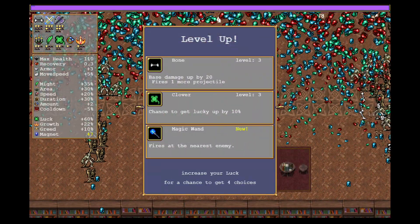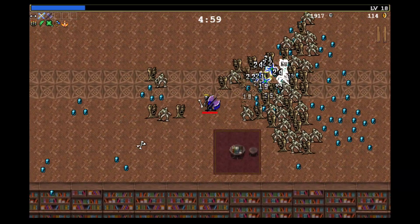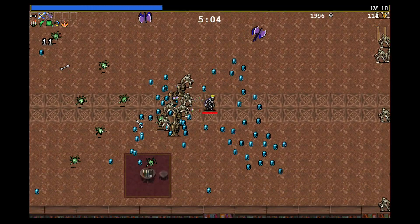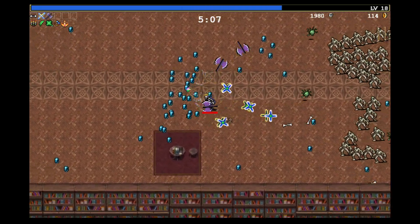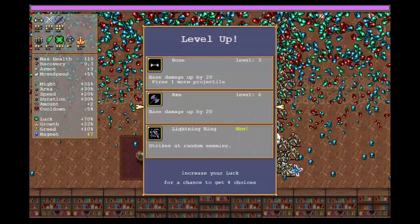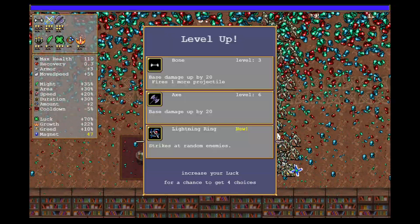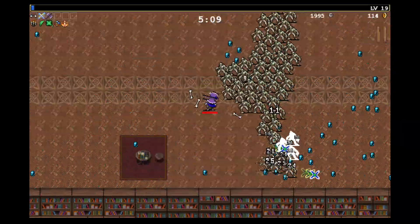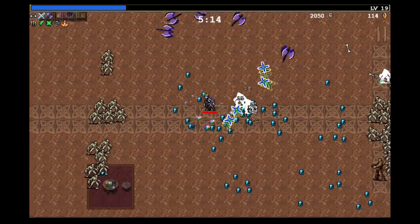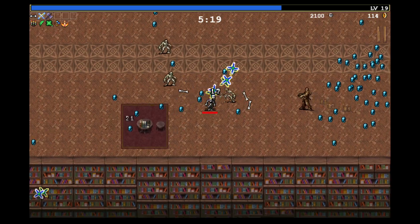Let's upgrade clover — get luckier. Luck increases your critical hit chance, and it also increases your chance of finding items and levels, as well as getting a choice between four items instead of three when you level up. I know I want the lightning ring on this run, but I feel like leveling up axe is better. If we can get axe evolved as early as possible, that's going to be great. But lightning ring is definitely something that I want to get.